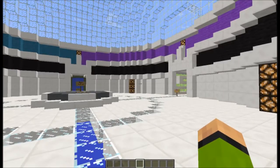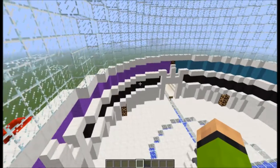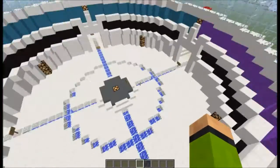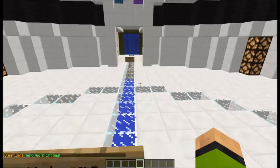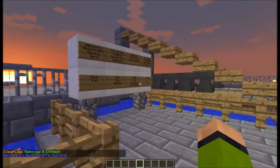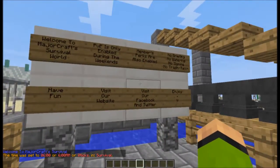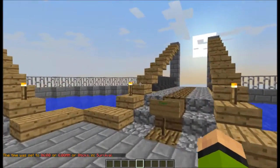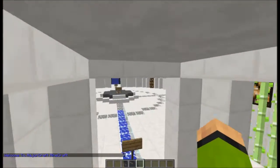When you're making a spawn, you don't want to make it too complicated. I put the rules in each individual world since each world has different rules. I don't put too many rules because people don't always read them — you just have to watch out and have good staff to make sure no one breaks them.